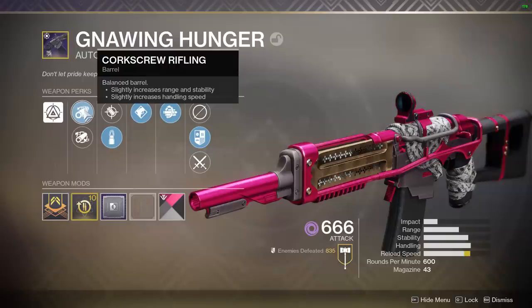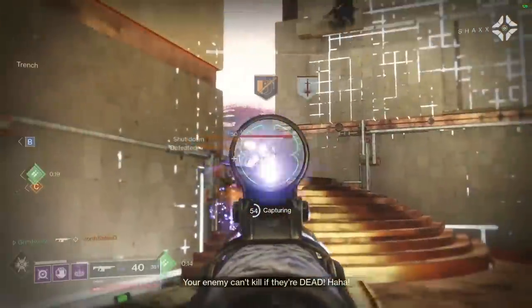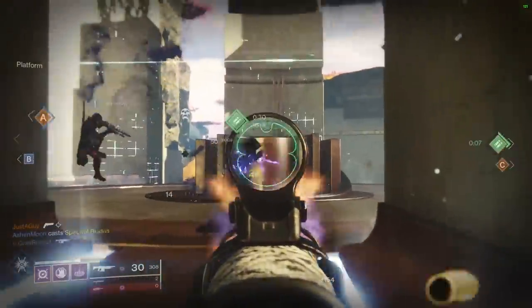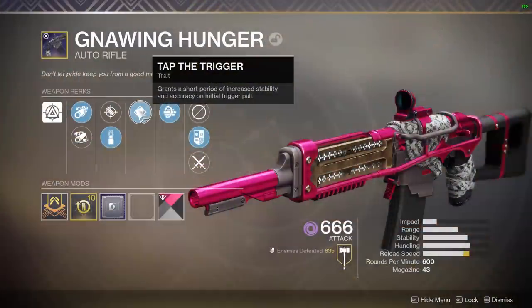The second roll comes with Corkscrew Rifling — not Arrowhead Break, unfortunately. It does come with two pretty good magazine perks: Steady Rounds and Accurized Rounds. Depending on your setup, especially for console players, Steady Rounds is recommended. As an auto rifle, this weapon runs into steep damage falloff very quickly, and once you hit that range it really starts to mess with you. That's my biggest complaint, because 600 RPM auto rifles are actually in a decent spot — the issue is damage falloff screws it over.